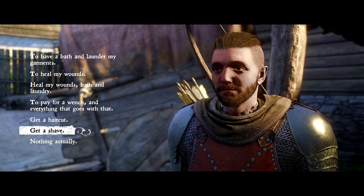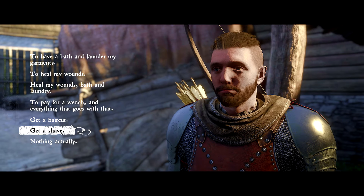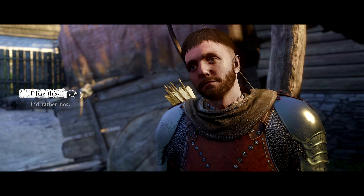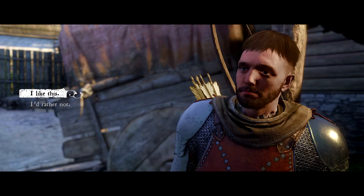To customise Henry, go to any bathhouse and talk to the bathhouse owner. Select 'I'm interested in your services.' If you go down to the bottom you can see 'get a haircut' and 'get a shave.' I've already changed my Henry but today we are going to go through all of them and I'll show you each and every single different one.